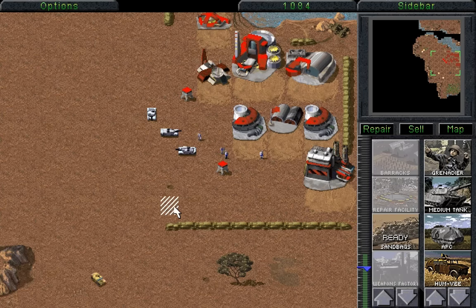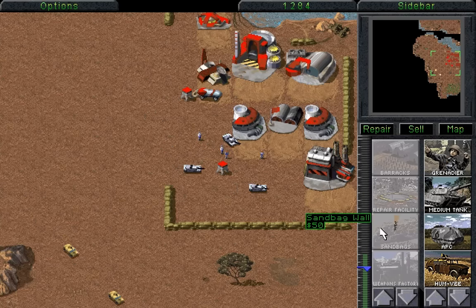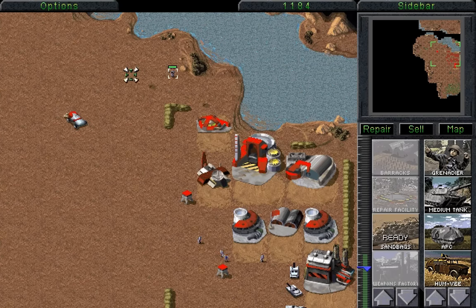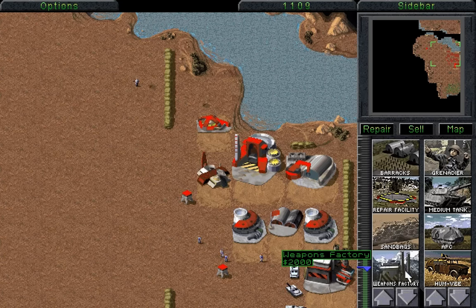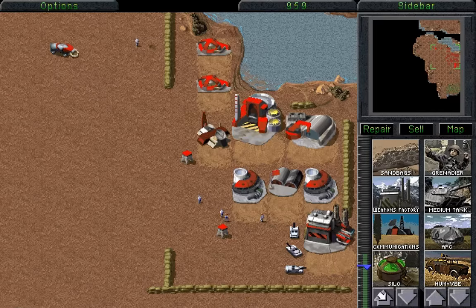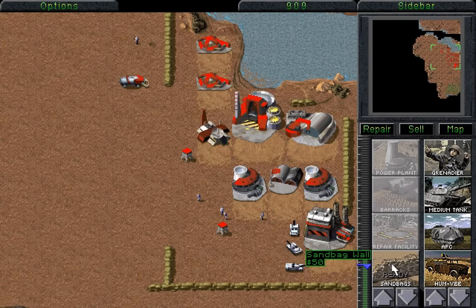We now have a GDI base that we've sneakily taken over, and now we're going to use this GDI base to take over another GDI base. But right now, I have a plan. This plan involves using these GDI units to basically waste their money. Because, as you can see, there are always Humvees patrolling, so we always have to build those Humvees. What we're going to do is we're going to build a sort of gateway which they're going to have to go through every time they want to get to this little patrol loop that they have.